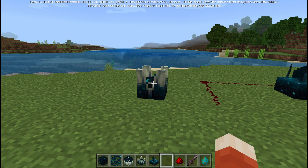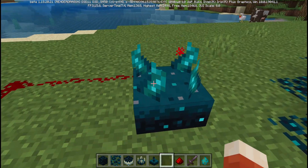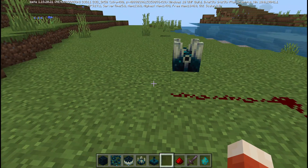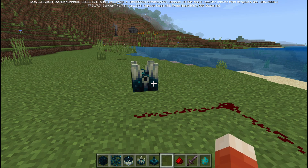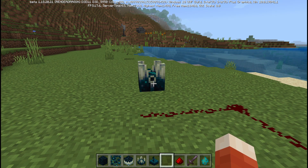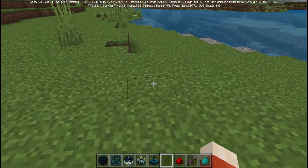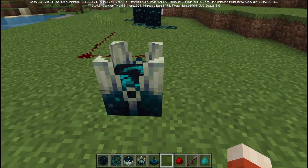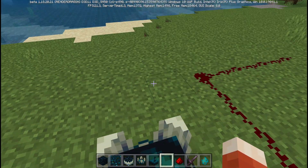With our next block we're going to use the skulk shrieker. I'm going to get rid of this sensor first so it's not making noise the whole time. This block is supposed to shriek when you walk over it and give you a darkness effect, but I've been testing it and it hasn't really worked. It worked one time when I walked over it — I was in creative, I don't know if that has anything to do with it, but right now it's not making any noise or darkness effect.